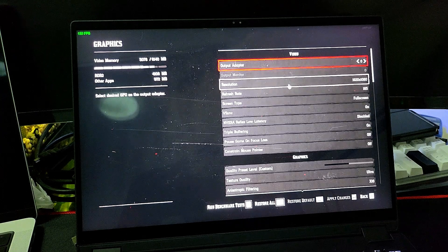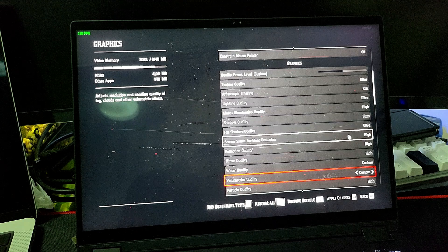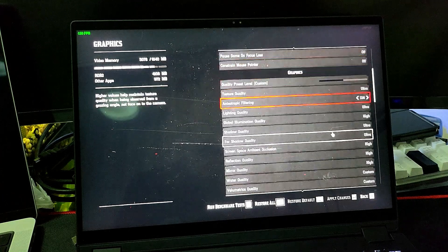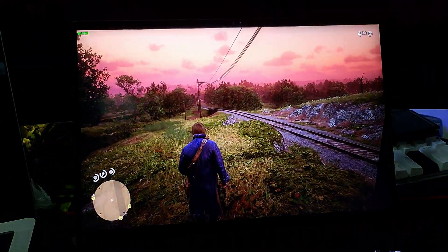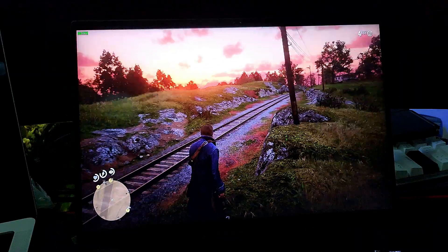I've got the resolution at 1920 by 1080 — down from 2560-something — because I couldn't get a good fps at higher resolutions. Refresh rate is 165Hz. For graphics it's on ultra: ultra, ultra, high, ultra, ultra, high, high, high. I can probably push more reflection settings to ultra but we're close to the 6GB video memory limit — we're hitting 5GB right now. A mixture of ultra and high is okay and we're getting 50 to 58 fps.